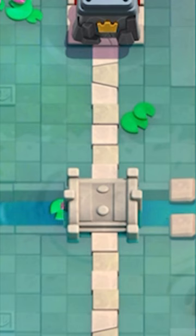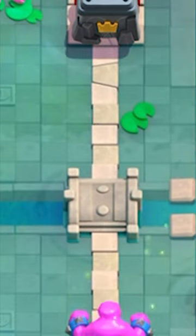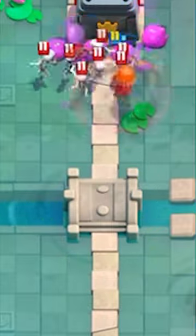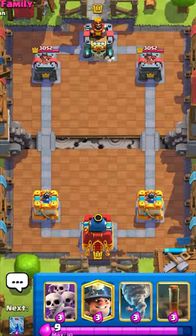The worst combination in the game is definitely Elixir Golem and Clone. You are just giving your opponent three Elixir if you use this, because the cloned Elixir Golem still gives your opponent Elixir. All these cards just have no synergy with each other, and that's why.